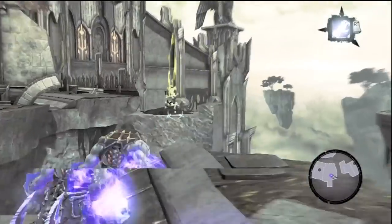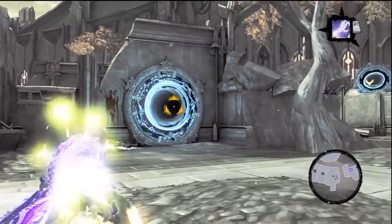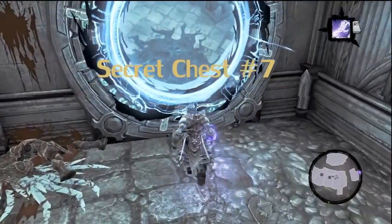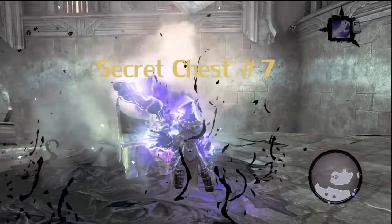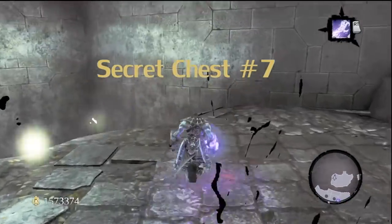However, we want that secret chest. Look through the portal — there it is. Boom, explosion. Here comes the chest out of the ground. Skull — smash lid face.